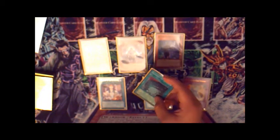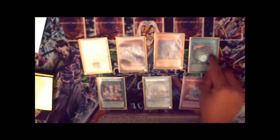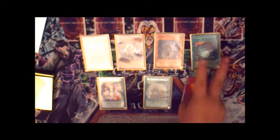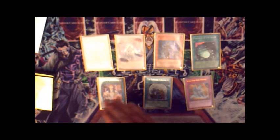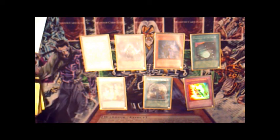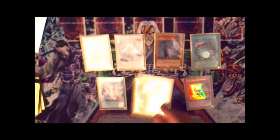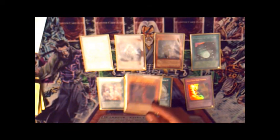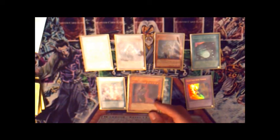You can win without Gateway, but Gateway sets up the craziest plays. Anytime you summon a Samurai, it gets two Bushido counters. You can remove two to pump any Six Samurai on the field by 500. You can remove four to search for a Six Samurai at any level from the deck or the graveyard and add it to your hand. You can remove six to special summon a Shien-effect monster from your graveyard — like Shien's Advisor or Shien's Squire.